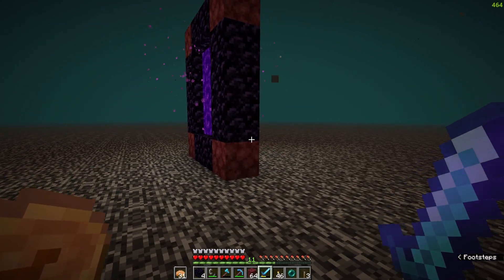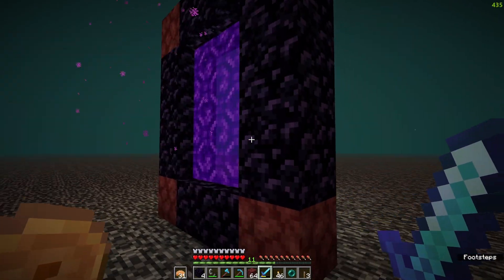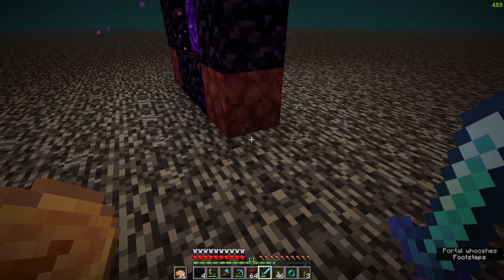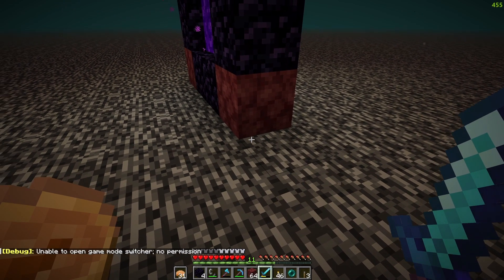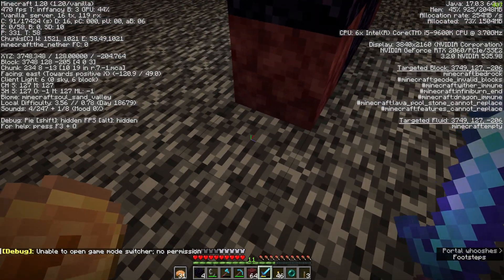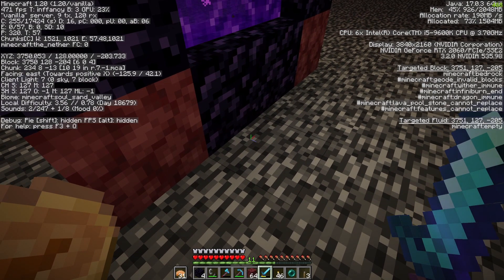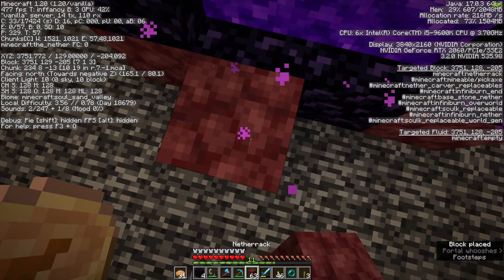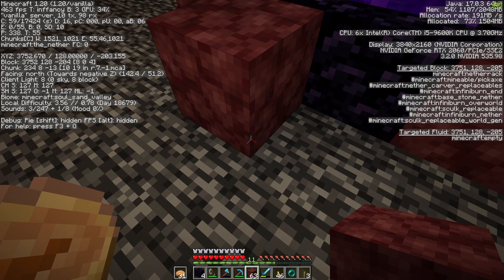I'm back on the nether roof and I relinked my portal so that I don't have to worry about going through the portal on the ground and coming up through the bedrock — now it's connected straight to my house, which is great for getting up here. I have a picture on my phone of which block I need to break and the coordinates. It is 3751 negative 205. Okay let's mark that.